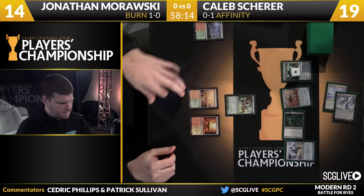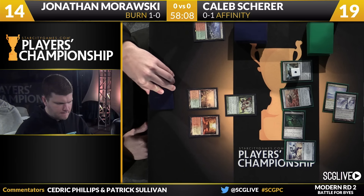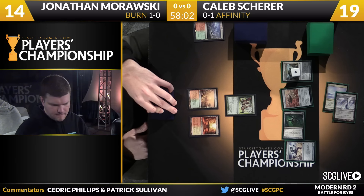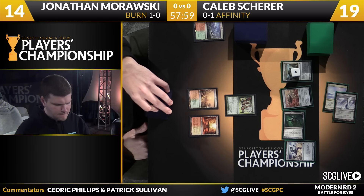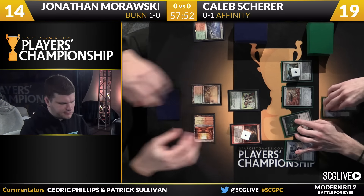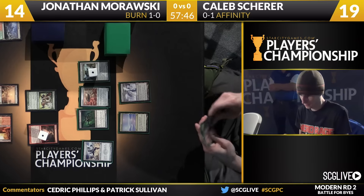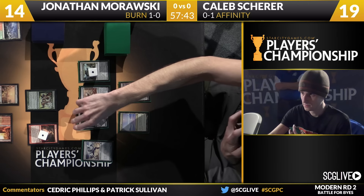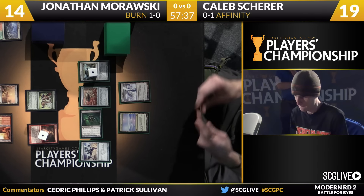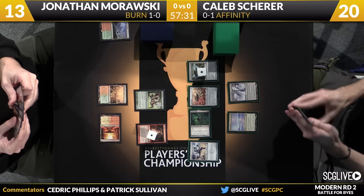Morawski with a Sacred Foundry off the Wooded Foothills — he's already down to 14. His Nacatl is a 3-3. But he's already under the gun. This is one of the better starts from Affinity — doesn't involve Mox Opal but he's got just about everything else, and a good follow-up next turn potentially with the Champion. This kind of draw is very hard to handle because it's not like Morawski is flush with creature removal game one. He'll suspend a Rift Bolt and simply pass the turn back over to Caleb. Vault Skirge is going to come across in the red zone.